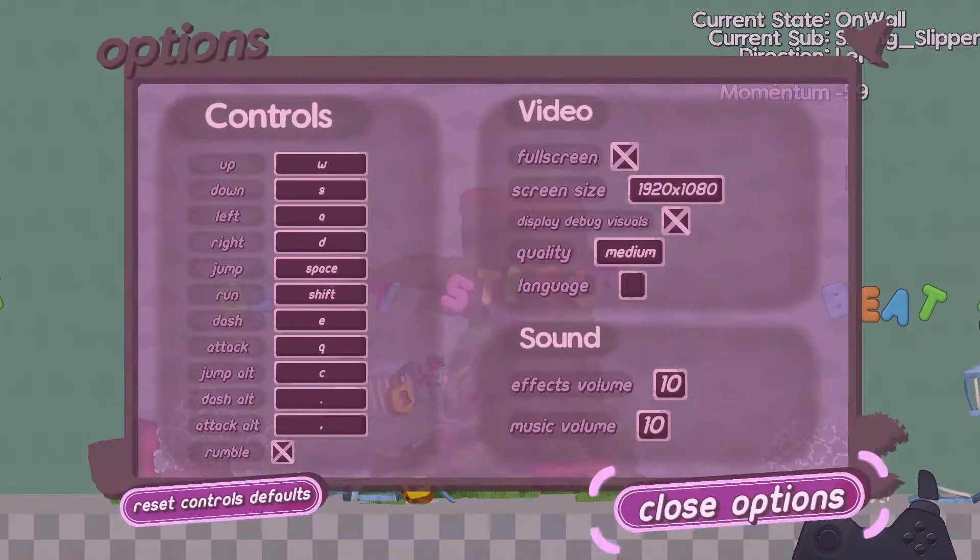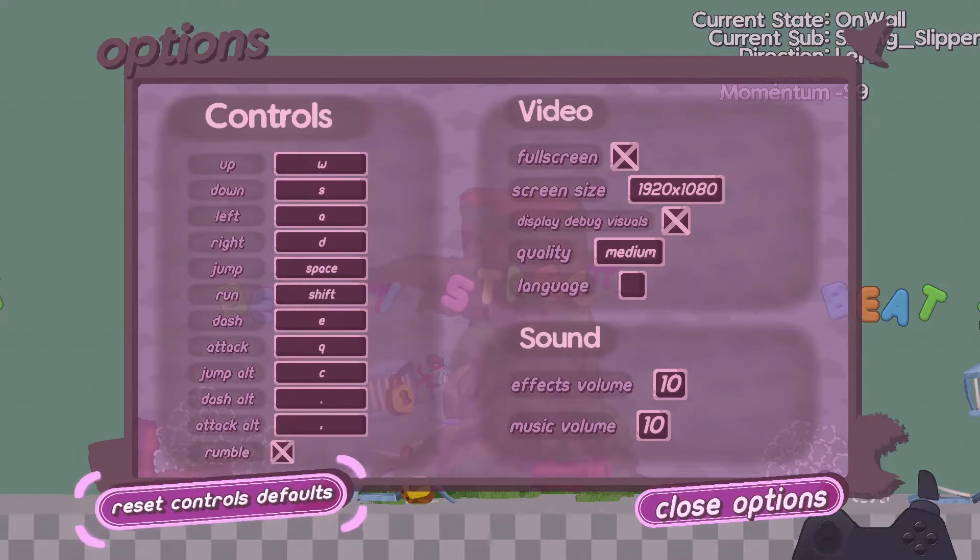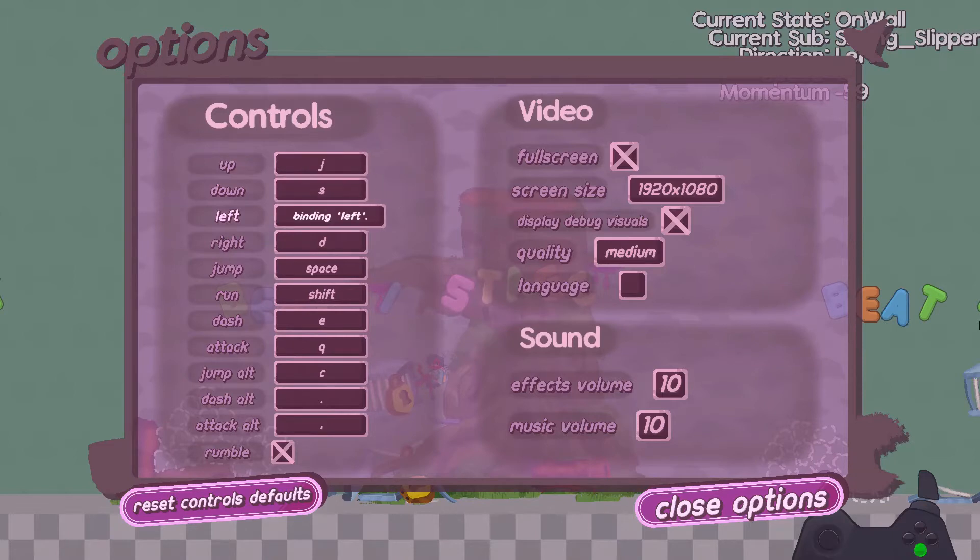In the hub level, the player can do both of those things, or they can save and quit to the title screen instead of saving and quitting the game. The actual logic for each of these options is pretty simple. When pausing, we enable the pause menu's animator, we play an audio, we set the time scale to zero, and we set the player's input buffers to accommodate for being paused.